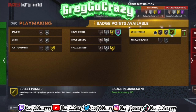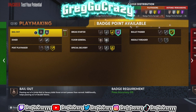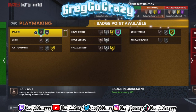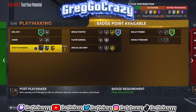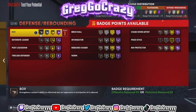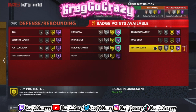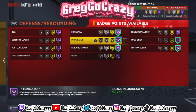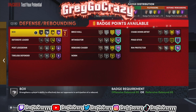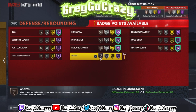For the playmaking badges, I gave him hall of fame break starter, gold bullet pass, bronze bail out, and bronze dimer — just for the extra badge. Now for the defensive badges on this build, I gave him hall of fame brick wall, hall of fame intimidator, hall of fame rebound chaser, pogo stick, hall of fame rim protector, hall of fame box out, and also hall of fame worm.